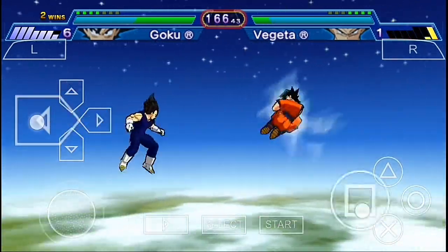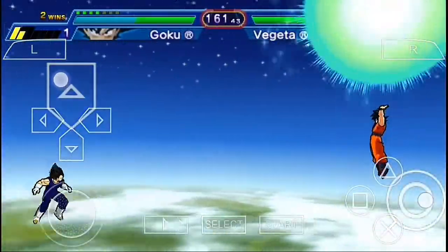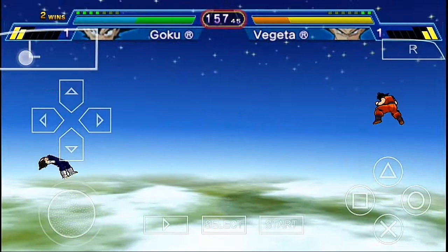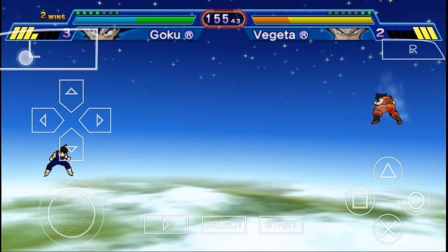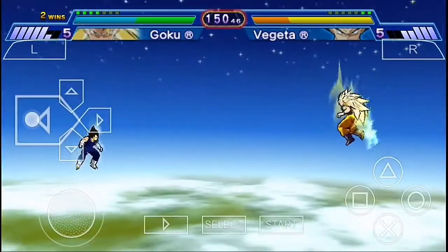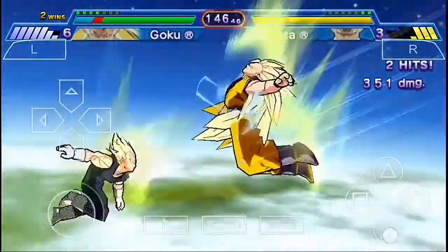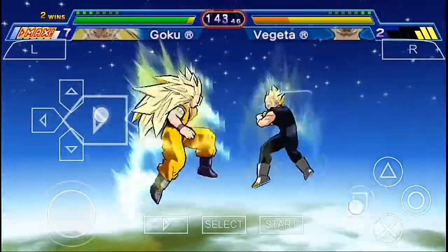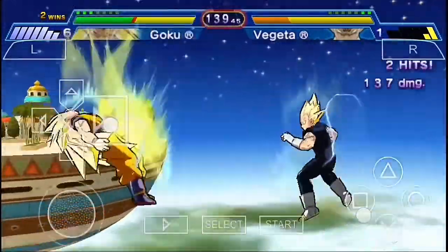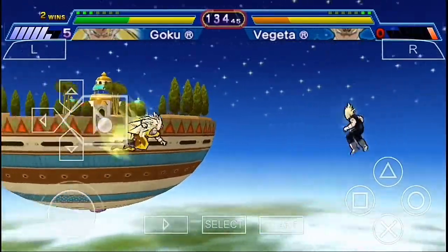I've gained enough energy to pull out a Spirit Bomb — let's see if we can hit him with it. Of course we're gonna hit him, and it's looking pretty good. Now I'm eligible according to my strategy to go for Super Saiyan 3. Vegeta has also transformed into Majin Vegeta — let's see if Vegeta can win this time or if we win again. I'm already having much more life than Vegeta.